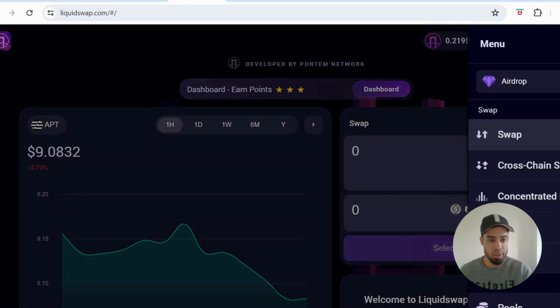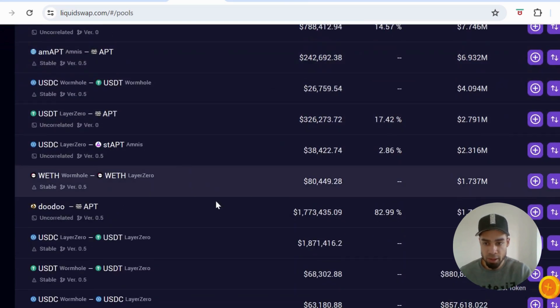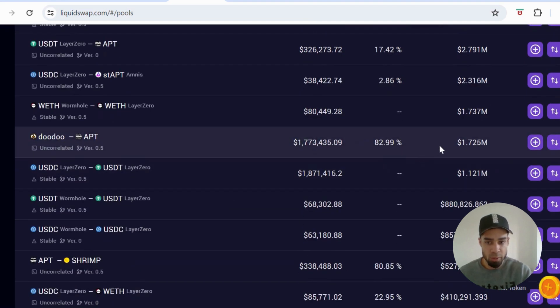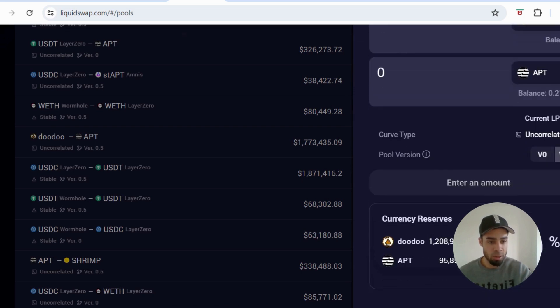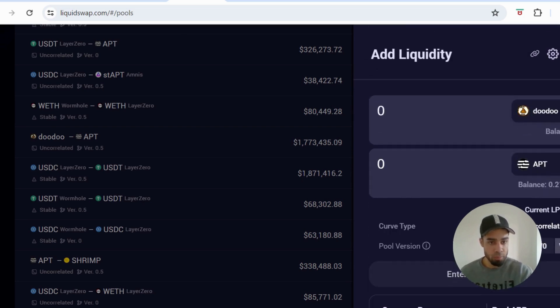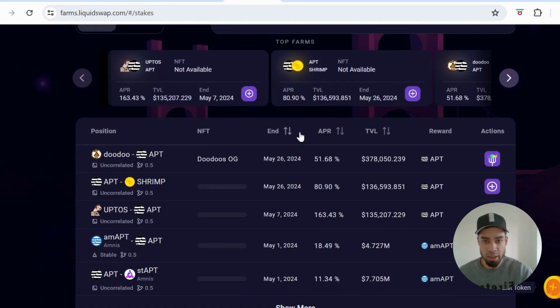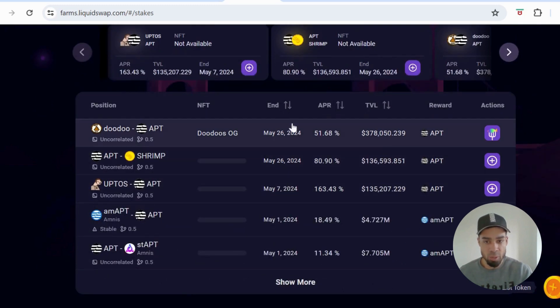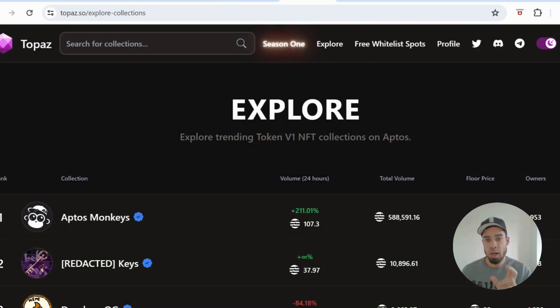Then we're going to add some liquidity. To do that, go to Pools. You can use the meme coins you just bought — for instance, the Doodoo one. Come down to it and add liquidity with the APT token: just put in your amount and add that liquidity. There's APR on that as well. Then you can go to Farms, find the pool you added liquidity to, and stake those LP tokens to get further APR.